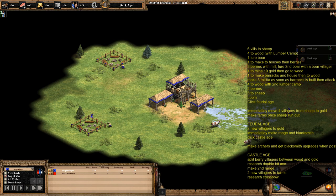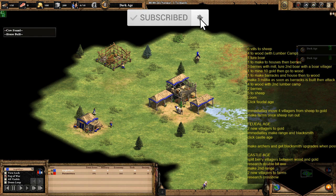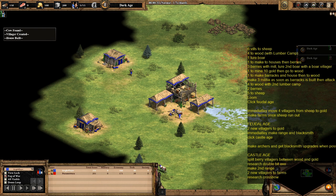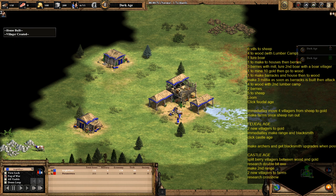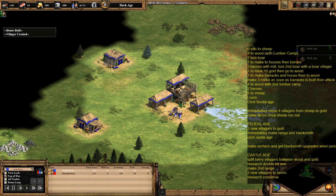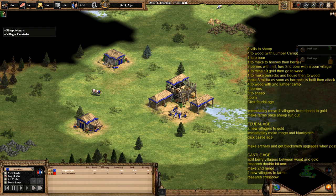We start off with the two starting villagers making two houses, and any new villagers will go to the sheep — or in this instance cows — and your starting villagers will then go to the cows as well once they've finished building the houses. At this point you want to start scouting your map. It's quite an advanced build order, quite tricky to pull off, and not something I'm particularly strong with myself, as I'm not really high enough skill level to pull this one off perfectly.